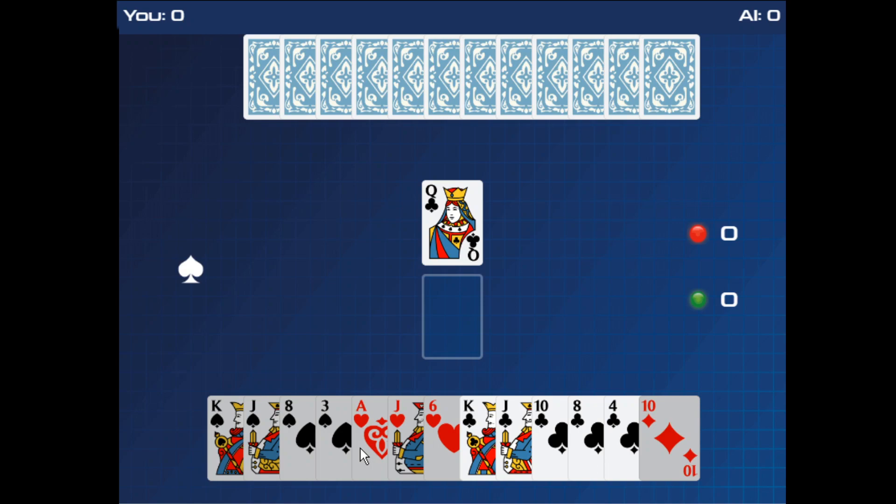The first stage continues until the deck is gone — that would be your 13 rounds. Second stage: the player that won the last trick from the first stage leads the first trick of the second stage. The winner of the trick is the player with the highest-ranking trump card. Trump is still the suit of the first flipped-up card from the first stage. If no trump was played, the winner of the trick is the player with the highest-ranking card in the lead suit. The winner of the trick leads the next trick. Players try to win as many tricks as possible and keep track of tricks won.